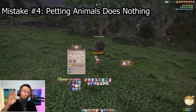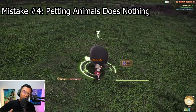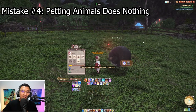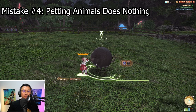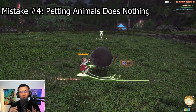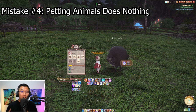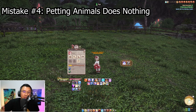Mistake number 4 is related to mistake 3: I thought that petting the animals would actually do something. From what I've noticed, petting them simply gives you a warm fuzzy feeling — it's nice to see the animation and heart shapes pop off, but they don't really do anything. The creatures only need to be fed; there's no real function to petting them other than making yourself feel happy. I still do it anyway because it's fun.